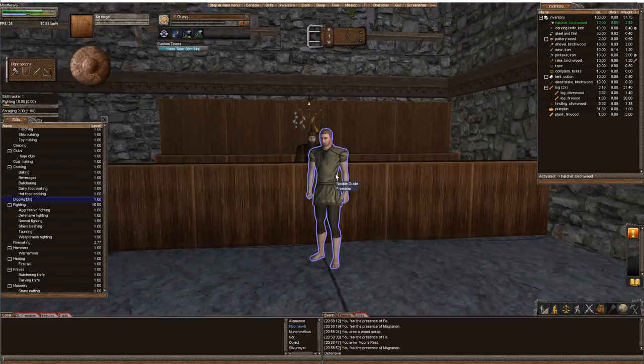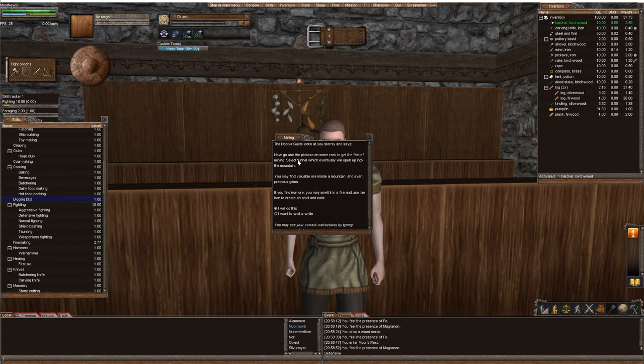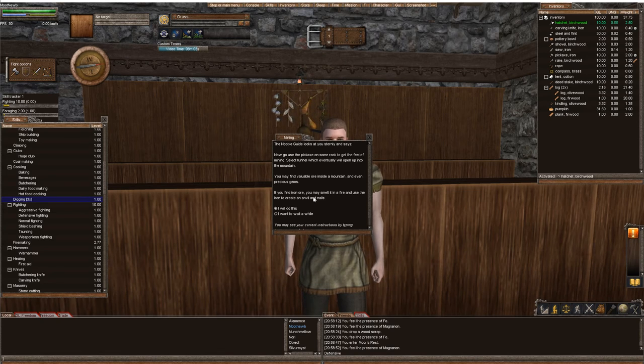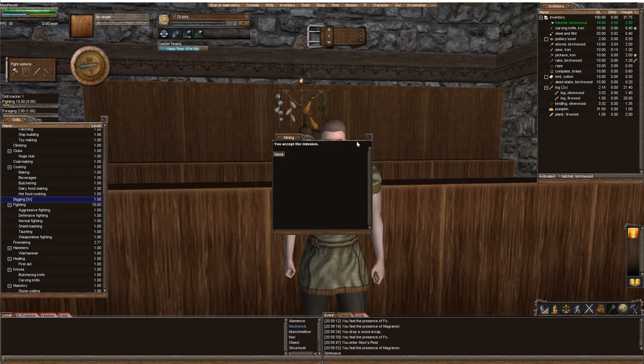Coming into the newbie guide, we're going to right-click on him and receive instructions. It says: go use a pickaxe and some rock to get the feel of mining. Select tunnel, which eventually will open up into the mountain. You may find valuable ore inside a mountain, even precious gems. If you find ore, you may smelt it in the fire and use the iron to create an anvil or nails. This is not intuitive at all — it misses an entire step where you actually have to create a mallet in order to create an anvil. Let me show you that. I'll send — thank you.